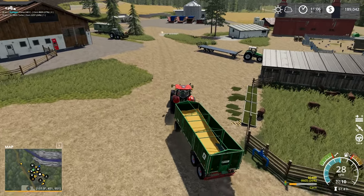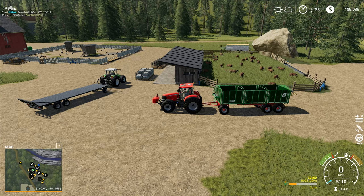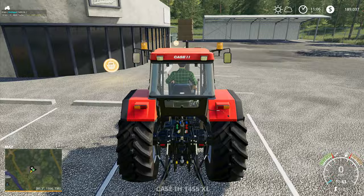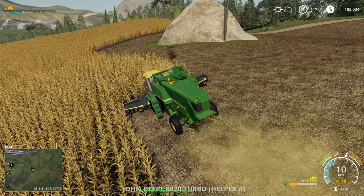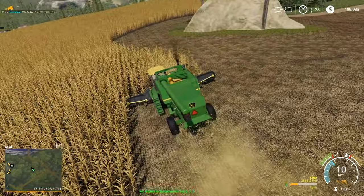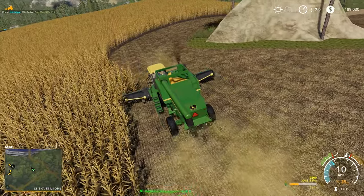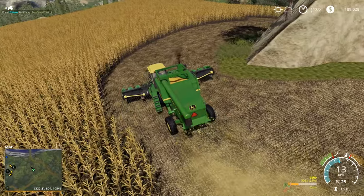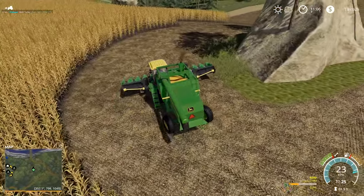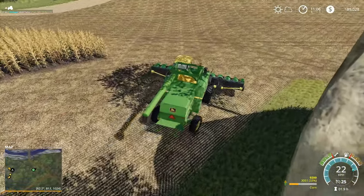I'm going to leave this tractor and trailer here as a reminder to load up those wool pallets and sell them for another big injection of cash at the beginning of next week. Running back up to take a look at the combine — he's run to the end of here, so we can now start on the long runs in a minute. If you've enjoyed this episode please give us a like below, and if you really enjoyed it tell your friends. Until next time, this is Fridgar — goodbye and see you later.